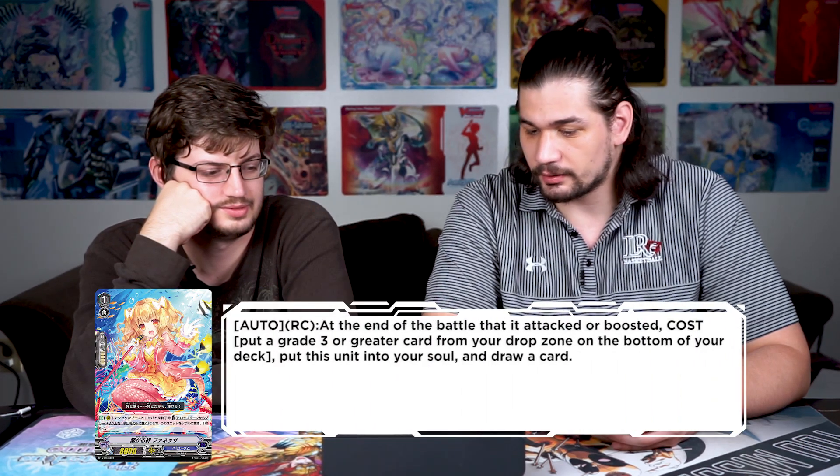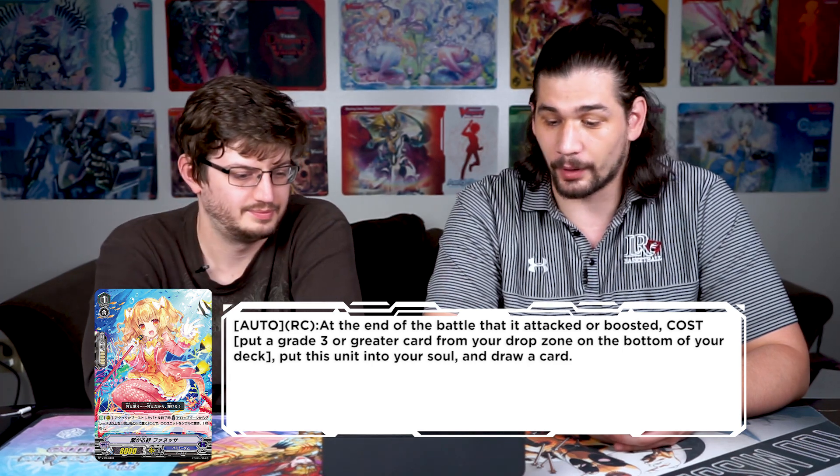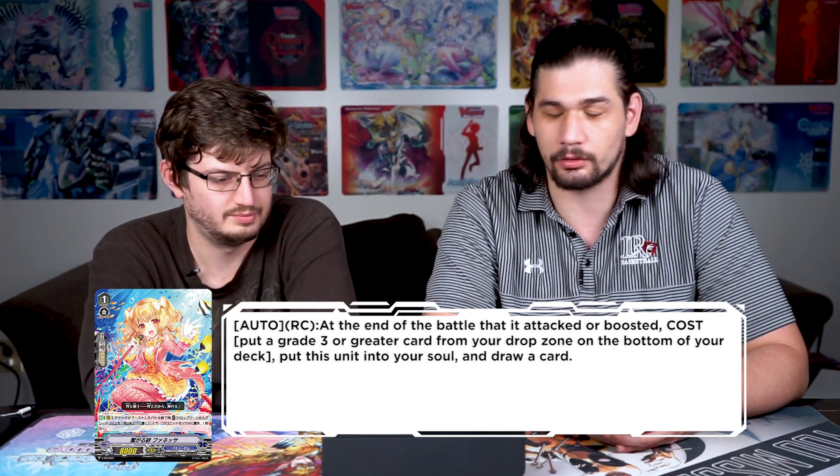The Bermuda card that got leaked is Cull Connect Finessa — it's a grade one. Auto rear guard: at the end of the battle that this unit attacked or boosted, cost put a grade three or greater card from your drop zone on the bottom of your deck, put this unit into your soul, and draw a card. It's a really good promo for Bermuda — any Bermuda build can use it. Melody and Riviere probably benefit the most: it builds soul, draws a card by replacing itself, and puts grade threes back into your deck.